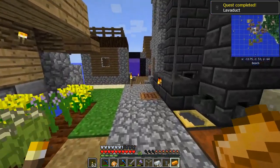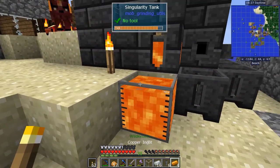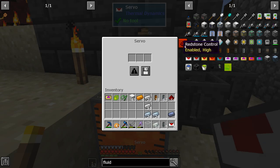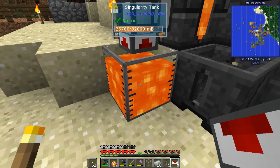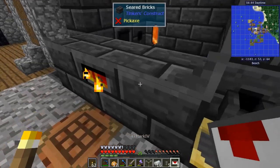First thing — lava. I haven't looked into making lava yet. Hardened fluiduct there, and we'll use one of these servos on the tank and turn off the redstone so it sucks out all the time. Nice and full — this tank still has 25 buckets in it, we're good for a while.